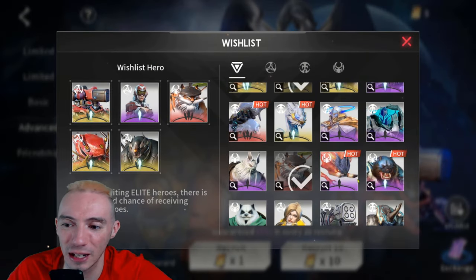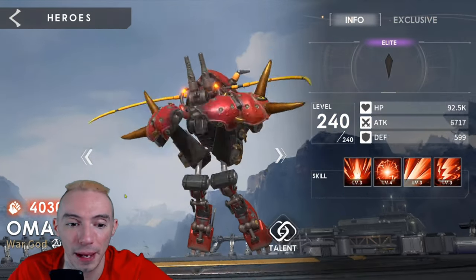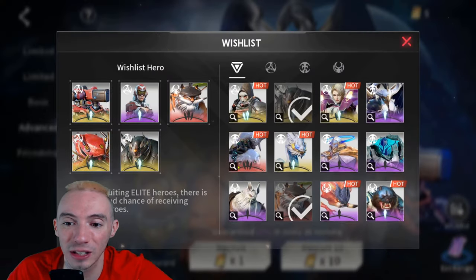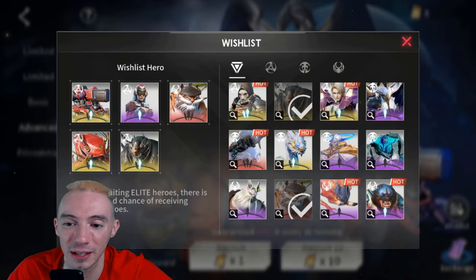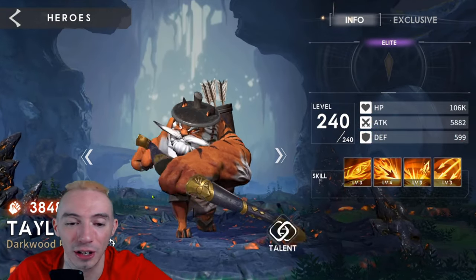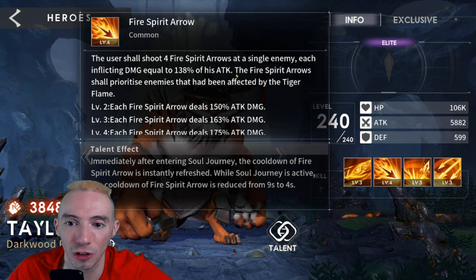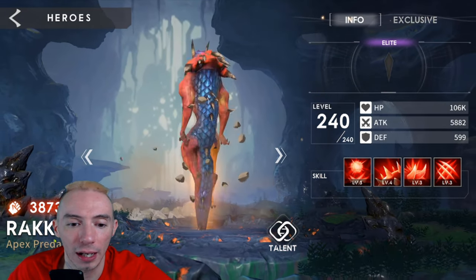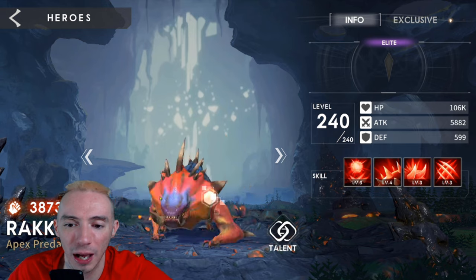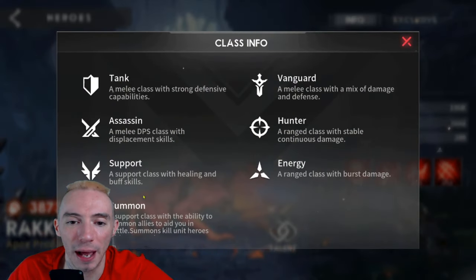A really good AoE damage dealer for the campaign missions is Omar — absolutely amazing. You'll also notice Artis in this list; he's our pre-registration hero and an absolutely insane melee damage dealer. Another one I like is Tiger Taylor — a really strong Hunter damage dealer, single target, absolutely amazing for crit damage. If you're looking for an assassin, I'm going to recommend Rakana — the Apex Predator guy — one of the better assassins in the game.